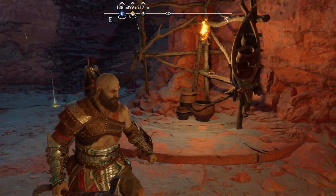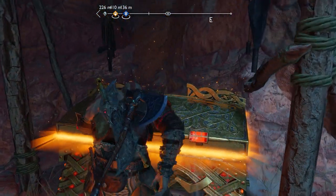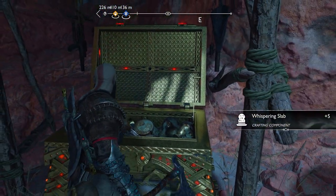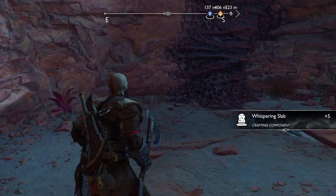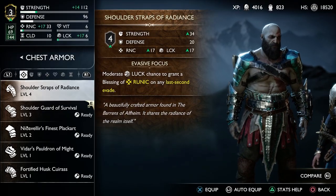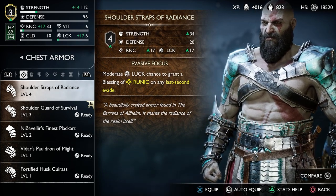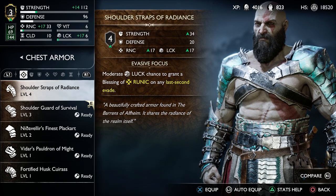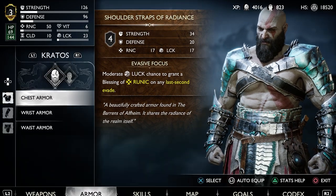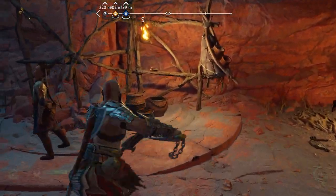Kratos, you can do leaps like that but you can't walk up a couple little rocks. I'm probably never gonna let that go — when you've played as many games as I have, you just get used to full freedom of movement. Even Horizon has more freedom and that game was pretty limited. We got a whispering slab — oh, Shoulder Straps of Radiance! Wait, we got the chest armor! Moderate luck chance to grant a blessing of runic on any last-second evade — sure, let's do it. We found the full set, guys!